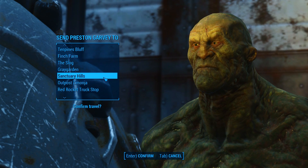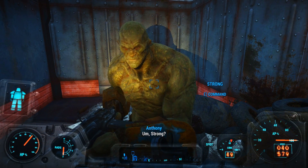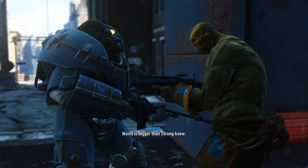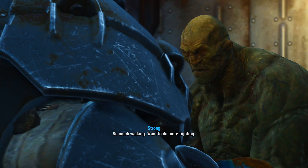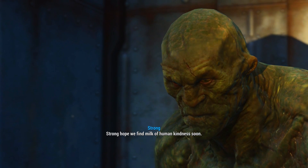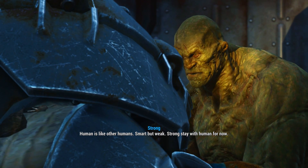I don't think Preston was talking about you. Alright, I was gonna say I can't send him to Sanctuary Hills — there we go, it was one of the first things I'd see on the list. Strong, more talk — anything you want to talk about? The world is bigger than Strong knew. How are you feeling about things? So much walking — want to do more fighting. That sounds like most gamers today. What's on your mind, Strong? Hope we find milk of human kindness soon. How do you feel about other humans? Smart, but weak. Strong stay with human for now.